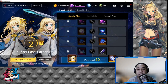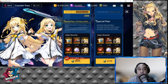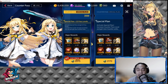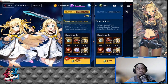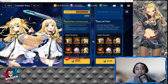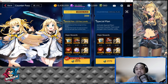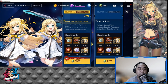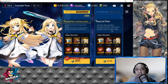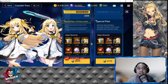The special plan is attained by purchasing it separately. The gold version of the Counter Pass special plan on the right side is essentially a plus-15 pass level boost, which brings you closer to the 50 pass levels and accelerates your completion. If you're not going all-out on spending, the Counter Pass special plan costs 2170 admin coins.